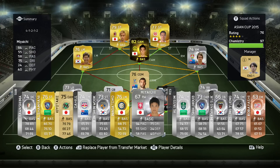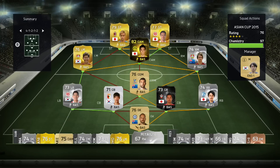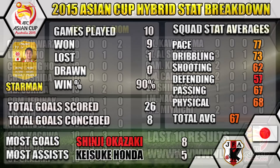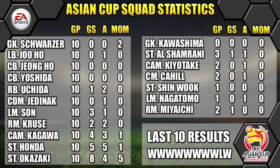We always like to show as much information as possible in our squad builders, so here's a stat breakdown of our Asian Cup team. In ten games we won nine and only lost one — really dominant, I was actually surprised how well we did. We scored 26 goals, conceded eight. Top scorer was Okazaki with eight goals, most assists was Honda with five, and all the stat averages and overall are shown on screen.